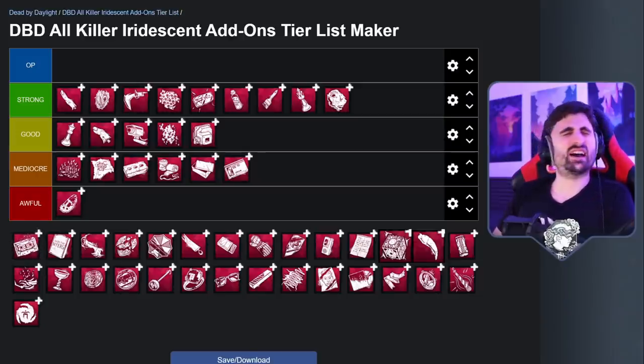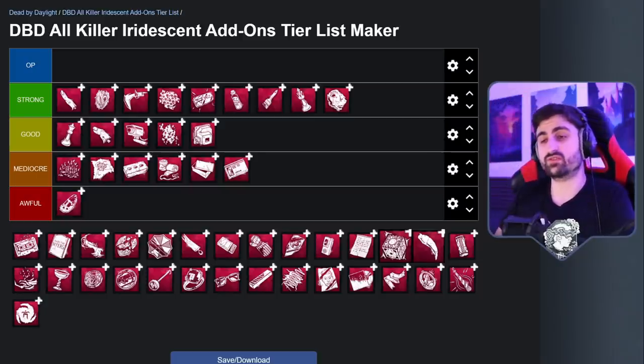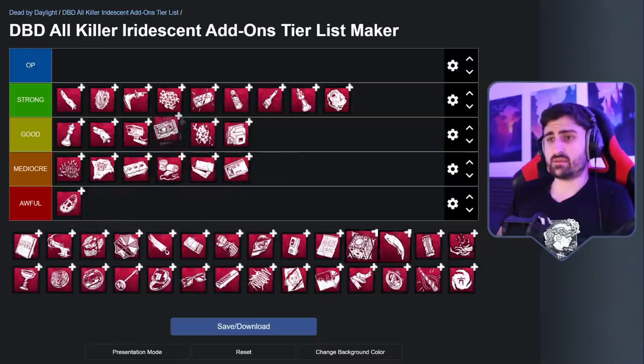Next up is the Fuming Mixtape, also for Legion — a lot more mild this time. The Fuming Mixtape literally just makes you see the progression of generators while you are using your Feral Frenzy. If you can give up a perk like Barbecue or Discordance for this add-on and instead run something to slow down generators like Thanatophobia, this add-on does its job. You will not be surprised when a generator gets done. And unlike Tinkerer and other perks, it's not quite predictable — survivors will not realize you have this information unless they have enormous insight. So it's a decent add-on. Not incredibly impactful since you could gather this information yourself with common sense or perks, but still not terrible at all.